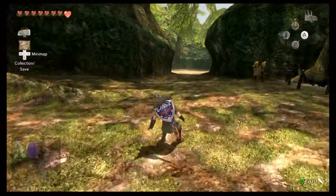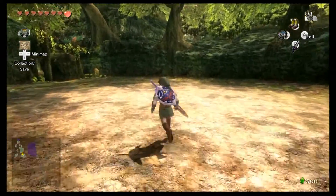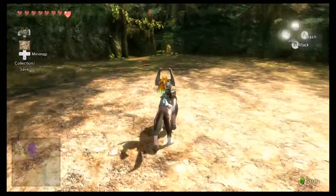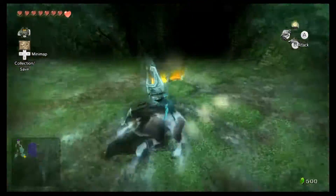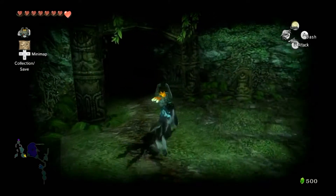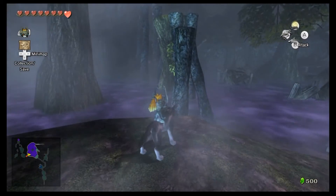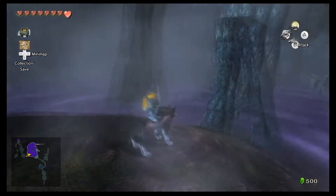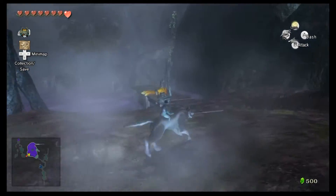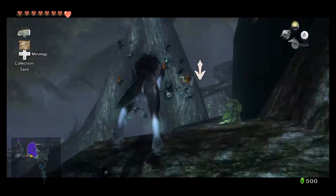Alright, I'm going to be on my way. I actually can turn back and forth from Wolf Link on command with the Wii tablet, which is cool. That's going to make getting out of this area a little bit faster. I don't actually know that there's any reason to not just do it like this.